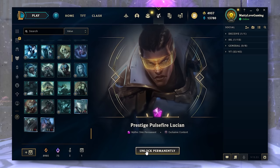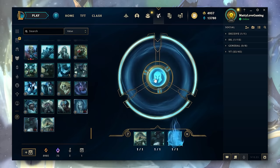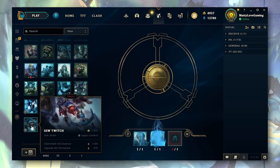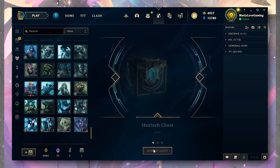Prestige Pulsefire Lucian. Prestige Arcanus Zoe — very cool. Prestige Valiant Sword Riven. Ashen Knight Pyke — we got an Ashen Knight skin, let's go! Prestige Duality Dragon Volibear — always wanted that skin, finally got it.